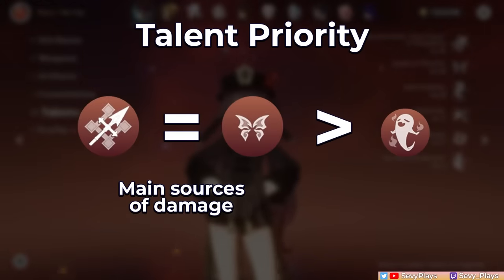For her talent levels, prioritize her normal attack and skill, as these constitute the bulk of her damage sources. Then you can level up the burst according to your preference.